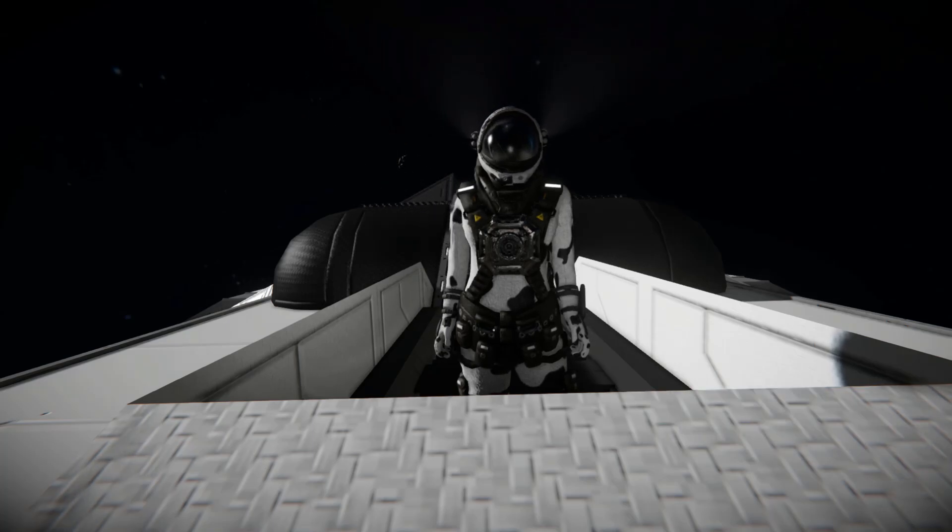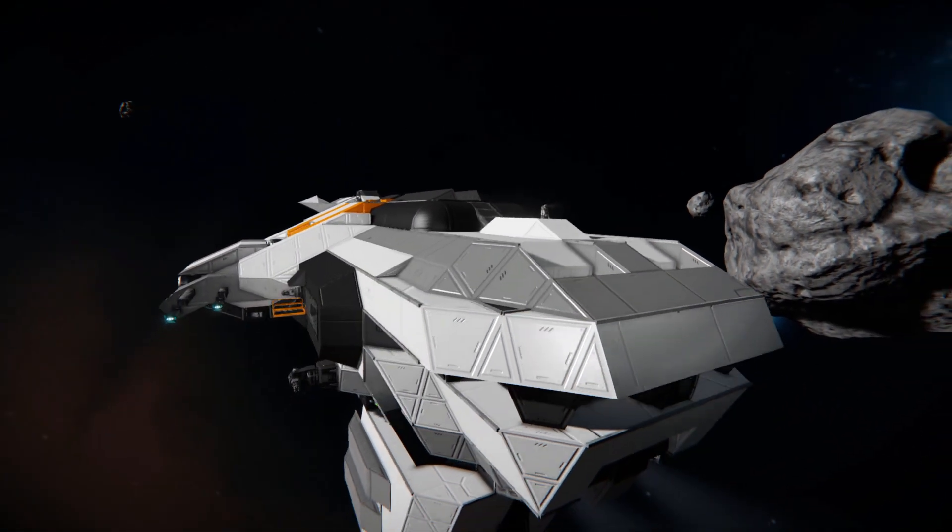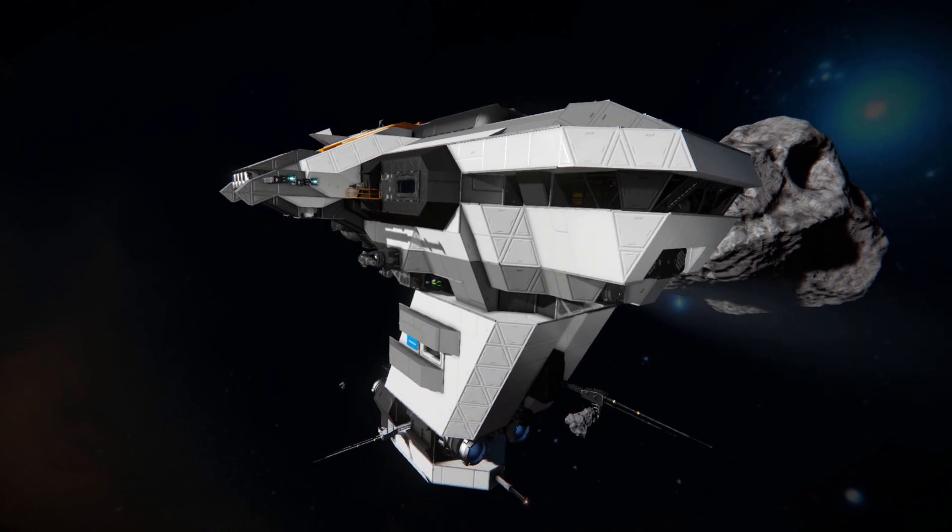Hello and welcome back to another Space Engineers Showcase video. In today's video, we're looking at another long-distance hauling ship called the Voyager Contract Hauler, which is this lovely thing right here. This ship is purposely designed to do those exceptionally long-distance hauling contracts that you can do thanks to the Economy Update.